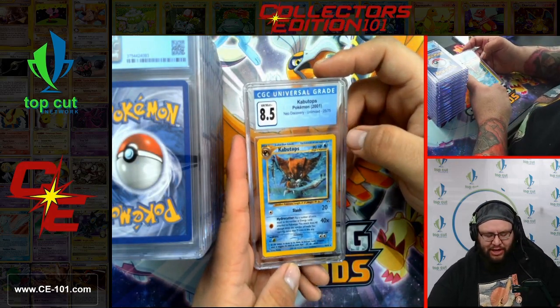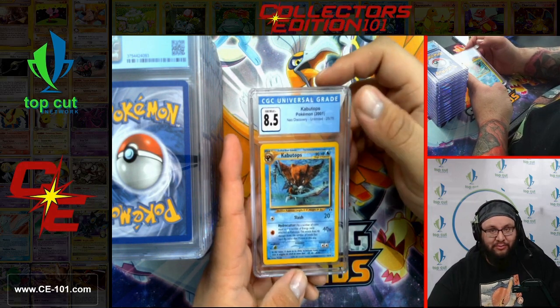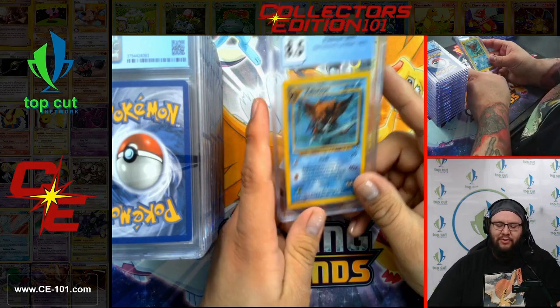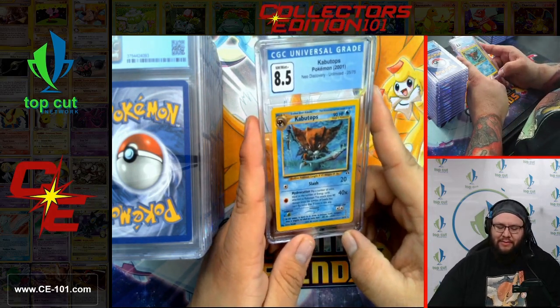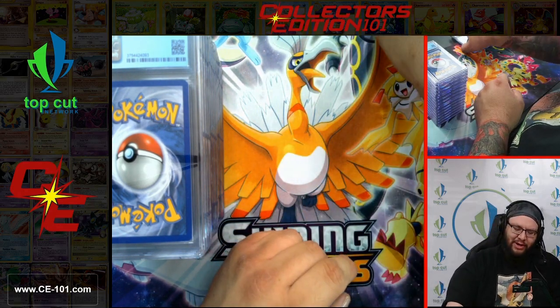Next card — Kabutops from Neo Discovery, coming in at 8.5. This is an era I just wasn't playing, unfortunately. I love all of the artwork for the cards so I heavily collected them, but I was just a little bit too busy to make it to tournaments when I was a kid.